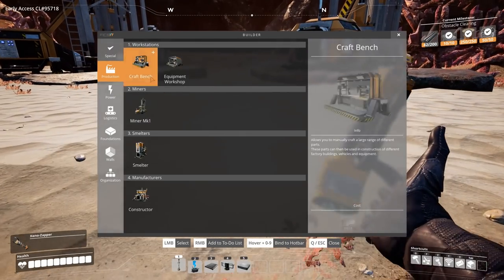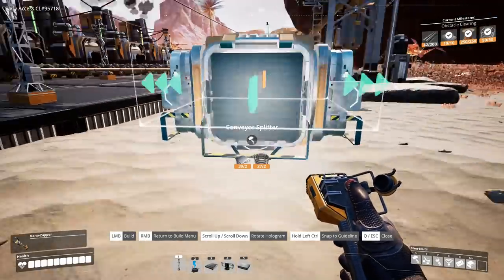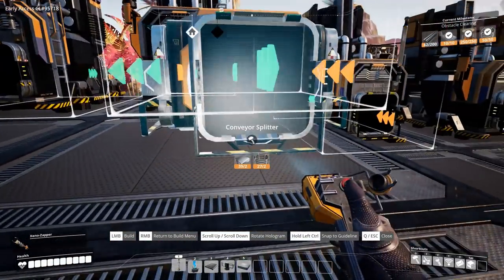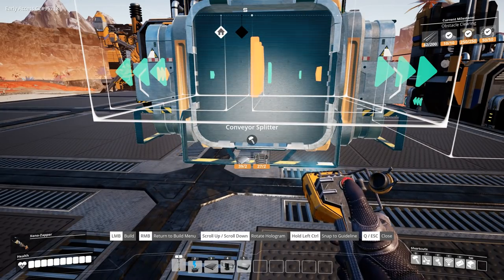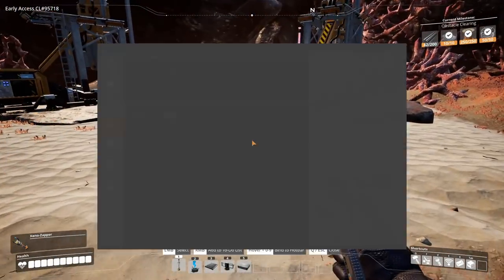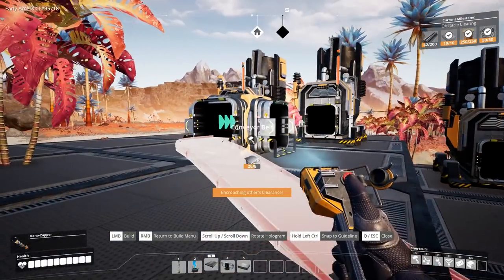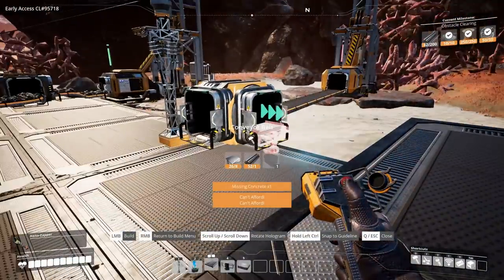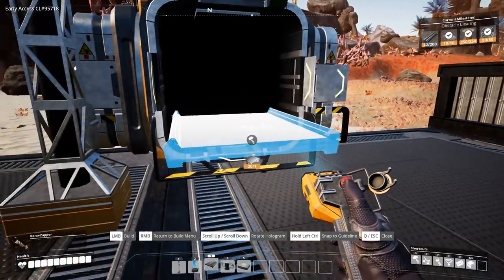Now we could put our splitter back here — actually, let's go right here with this one, then put the next splitter right there. That's going to allow us to connect up like this — and then encroaching others' clearance. All right, so that isn't going to work. Let's see how we want the splitter running... what clearance is it encroaching, I wonder?